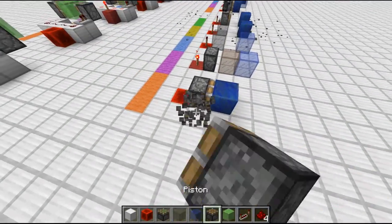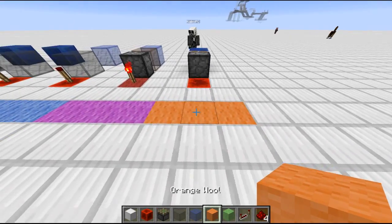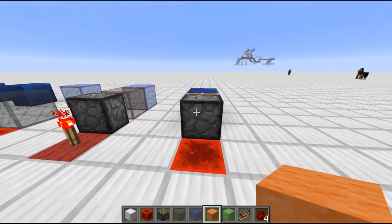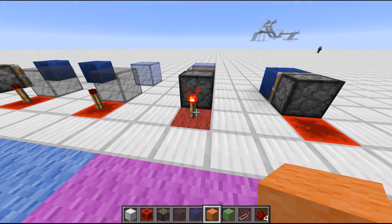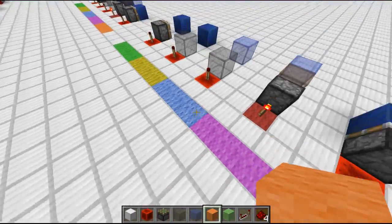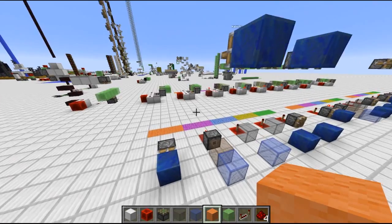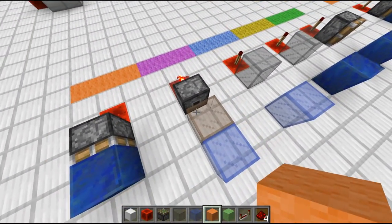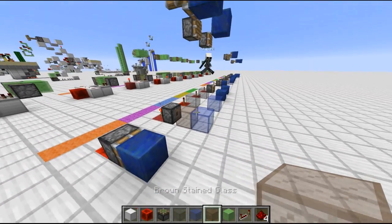Over here we've built it up so that each wool color represents one tick. This first one would be the tick where there is no redstone torch placed, then in the next tick a player places a redstone torch and stuff happens, and so on — we will go through the behavior tick by tick. One thing you need to know: if a piston moves blocks, it will turn them into block 36, or the 'piston extension' block as it's called.